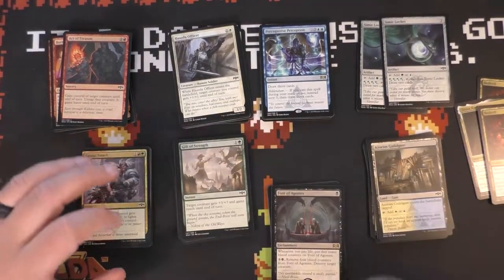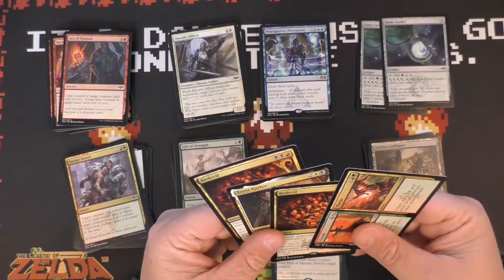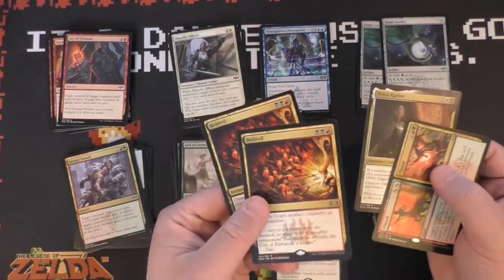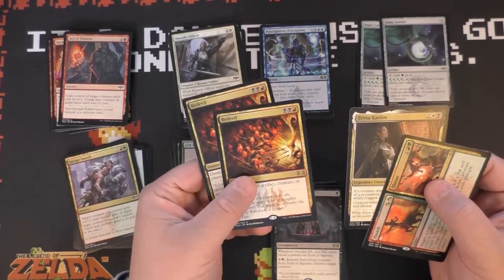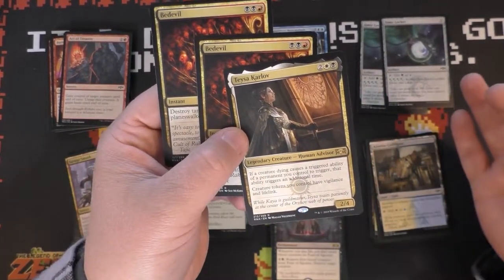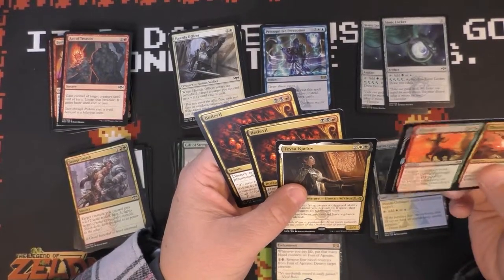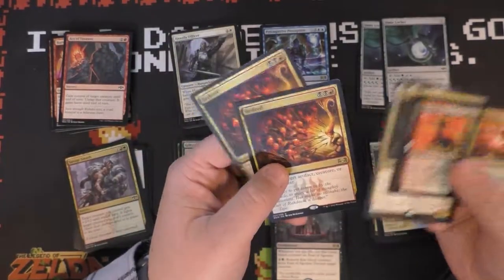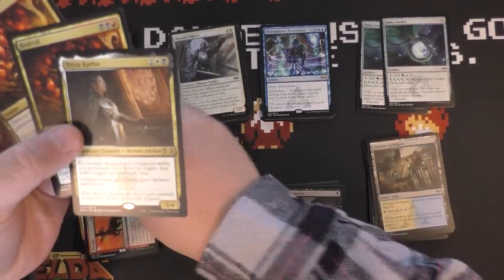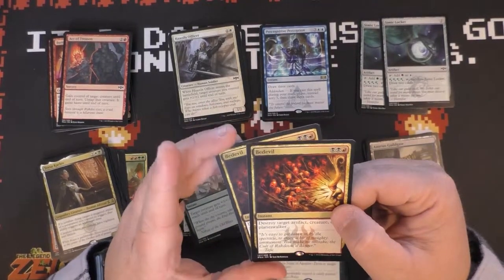Flipping through these, the thing I'm initially seeing is that we have a lot of gold rares and we are kind of being pulled into either Gruul or Rakdos. The double Bedevil is a pretty strong reason to be Rakdos. Teysa is a fun card but I don't know if she's amazing — you'd really have to build around her, and I don't know that we necessarily have the pool to pull that off. We could even run Thrash if we went Rakdos and play the Thrash side on the red, or even splash for green. But I think I want to look at Rakdos mainly on the back of these two copies of Bedevil.